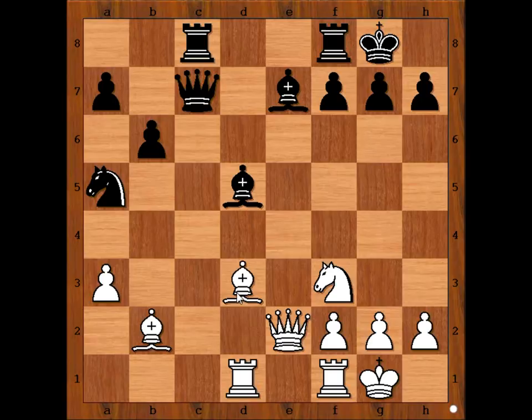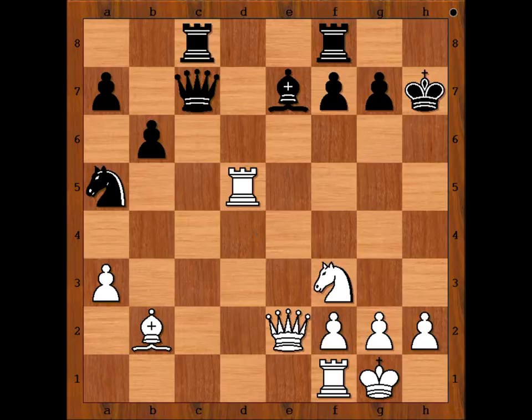White to move. Bishop takes on h7 check — a discovered attack on the bishop on d5. King takes bishop, rook takes bishop on d5, king to g8. We have reached the most interesting position of the game. It is white's move — what would you do? Please pause the video and try to find Kasparov's next move. Ready? What did you find? Perhaps knight to e5, or knight to d2, clearing the diagonal for the queen.